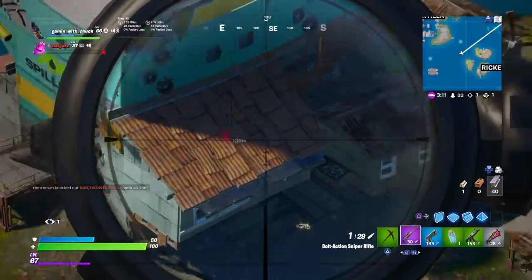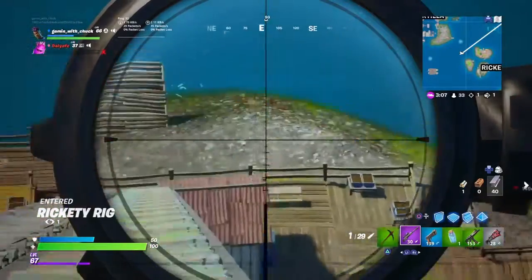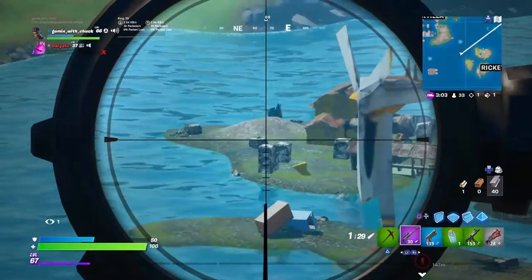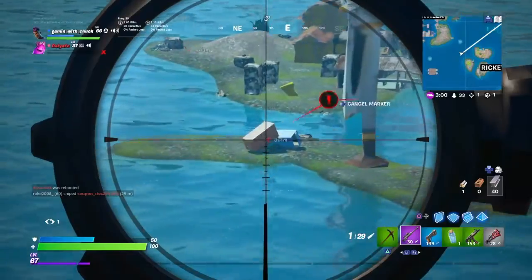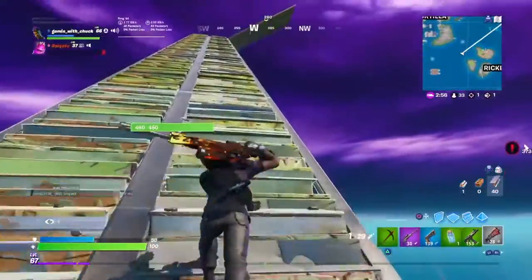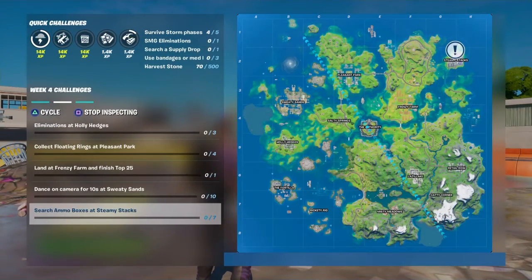In case you don't know what metal is — that's metal and that's metal. You'll see in the time-lapse that's metal, and these big crates here are also metal. So you're sorted for metal basically at Rickety Rig. The next challenge is search ammo boxes at Steamy Stacks — you need to find seven of them.